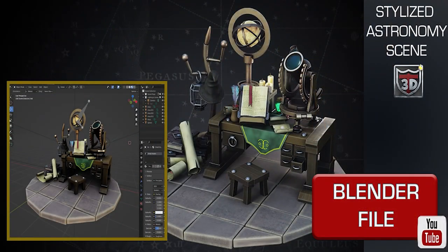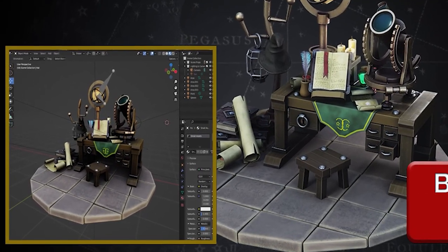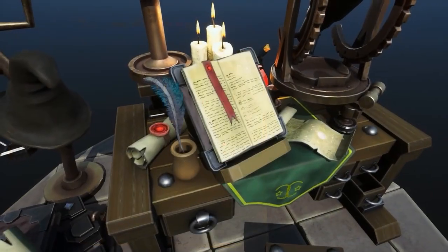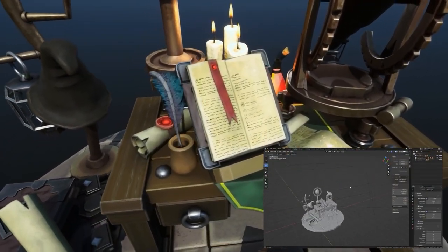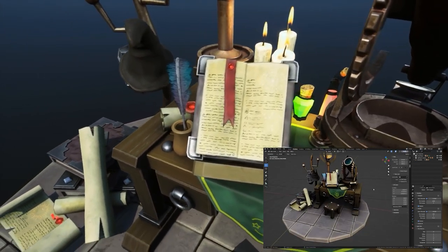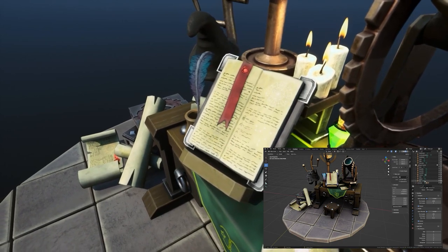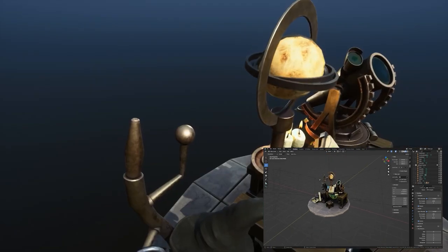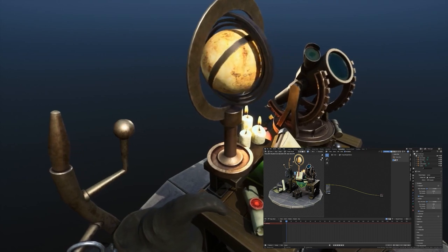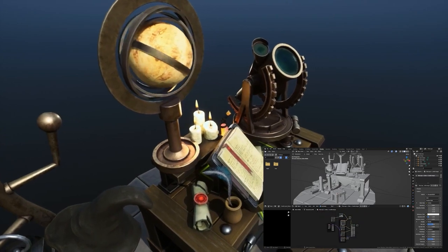This scene comes with its own blend file so you can see how the scene was created with all the render options, how I used the compositor, and how the rigging and animations work. In the downloadable pack you'll also find all the textures for both Blender and Unreal Engine 5. Everything is named and ready to go, and there's an Unreal Engine 5 texture pack as well. Links are down below and it's free to all our Patreon members, along with over 250 hours of Blender courses.